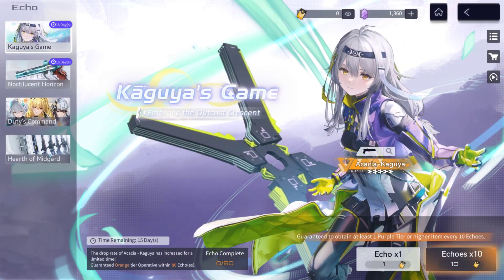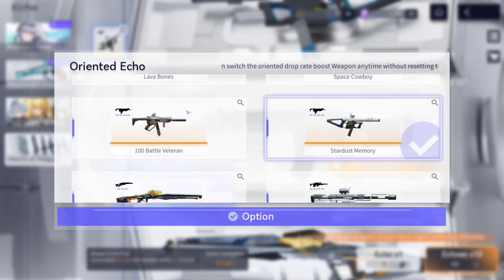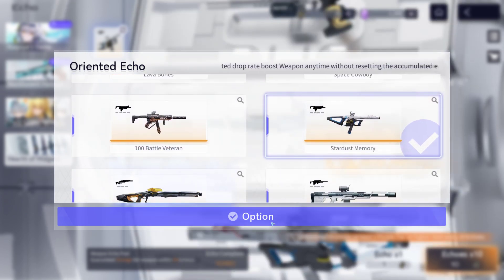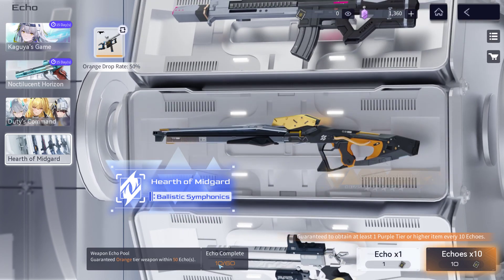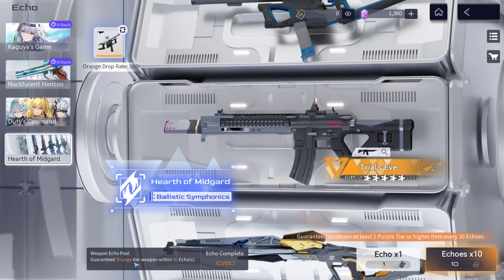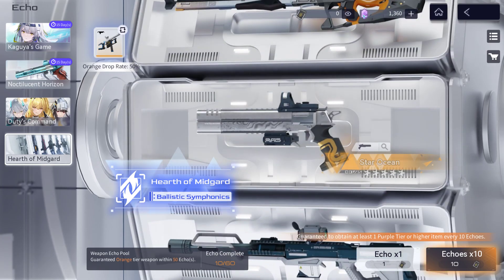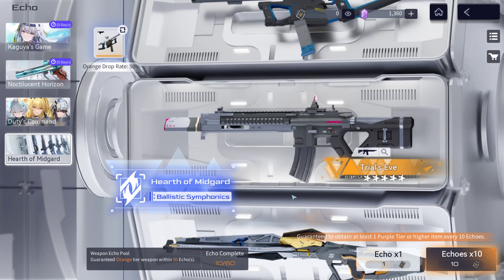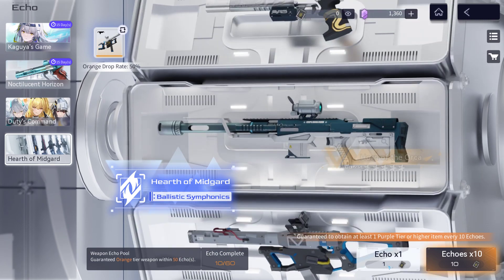You can get five-star weapons from the record section, especially in the Heart of Midgard, where there is a selection area. Once you have selected your favorite weapon, all you have to do is pull for that weapon up to 60 times, and within those 60 times you should be able to get those recommended weapons. I didn't use any DG cash here — the only thing I used was currency I had gotten for free.